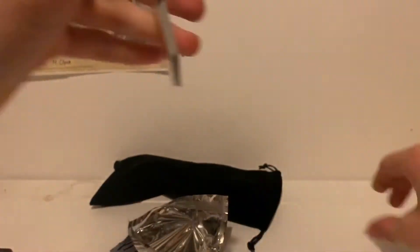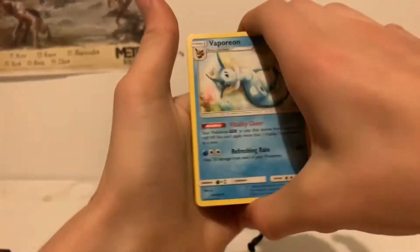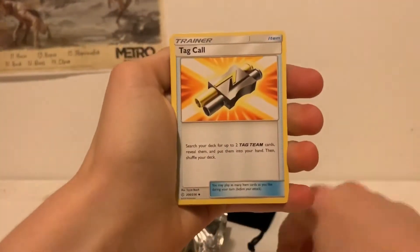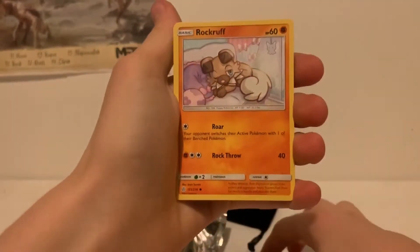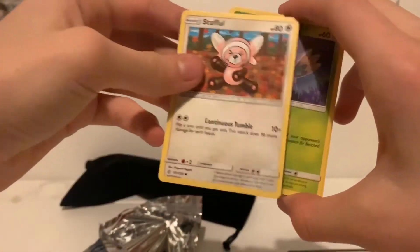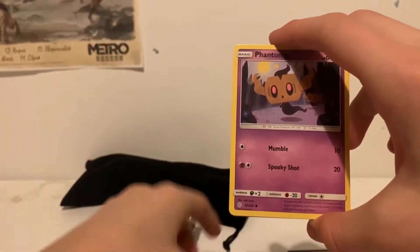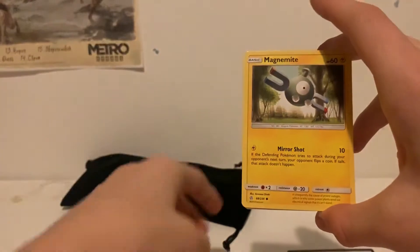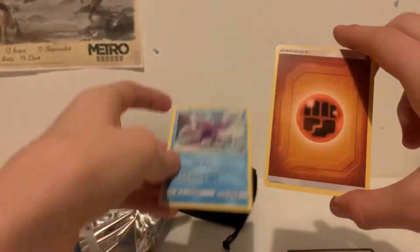Here's the download code — one, two, three to the front. I don't get any energy anymore. Vaporeon, Togekiss which is an OP card in my opinion, Delmise, Stufful, Rowlet, Bellossom, Magnemite, White Kyurem, Black Kyurem, and a Fighting Energy.